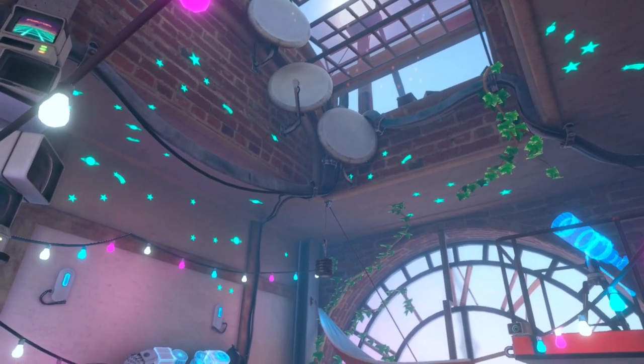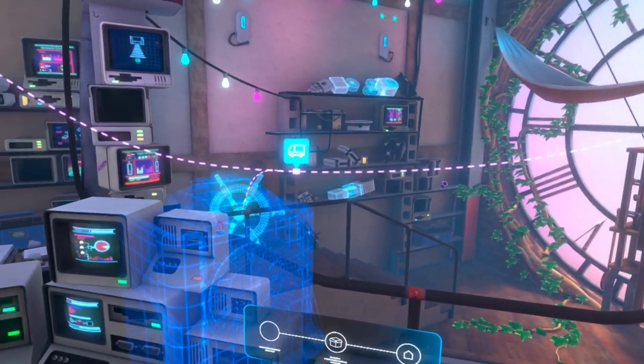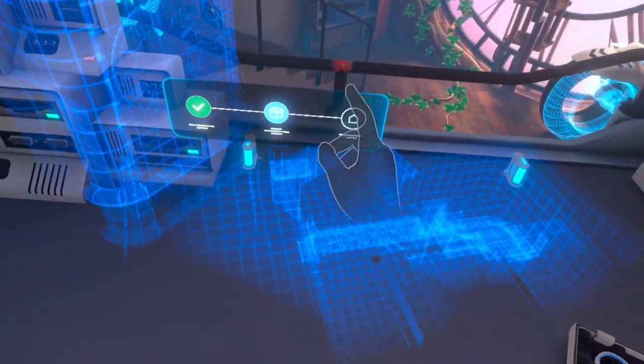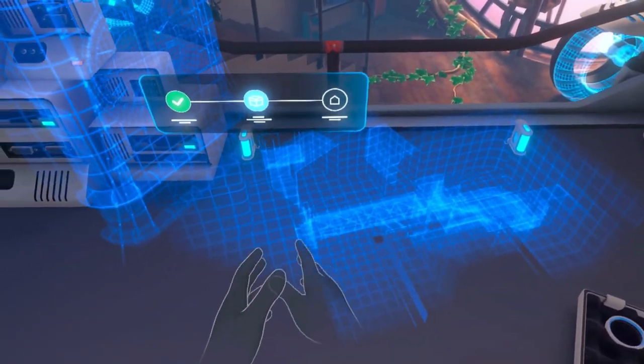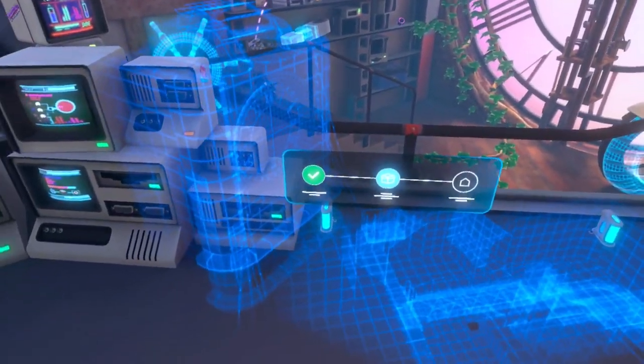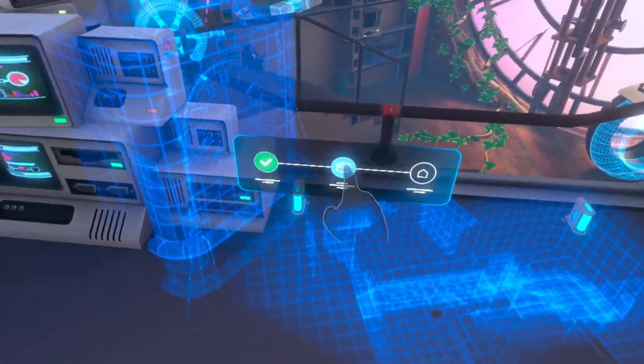Ooh, particles. Okay, it says there's a car coming. This grid shader is really cool. It seems like they're taking a lot of inspiration from Half-Life Alyx — I have a feeling a lot of this is going to be the same. It says I have a package.